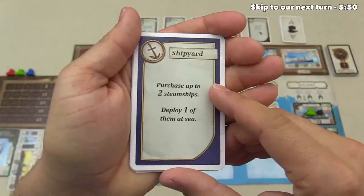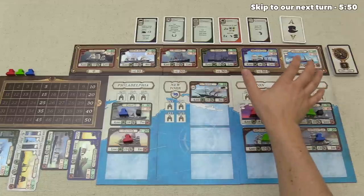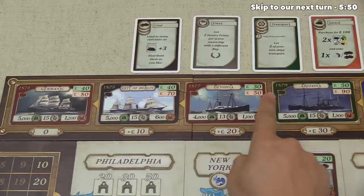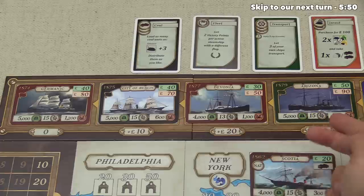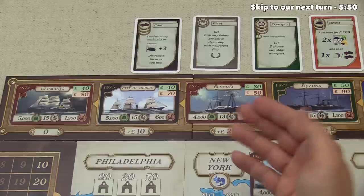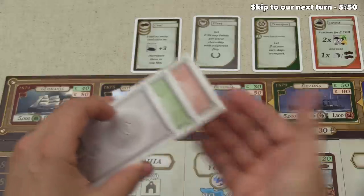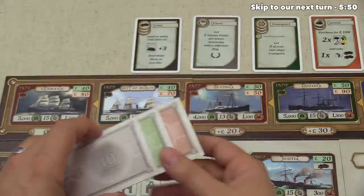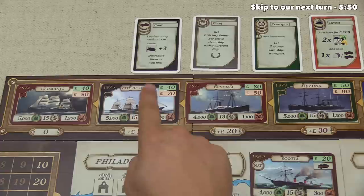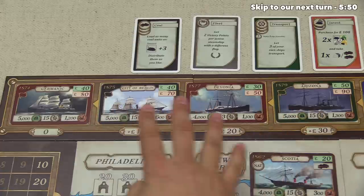This first card is the most straightforward — it says purchase up to two steamships, then you can deploy one of them out to sea. Up here is the market for purchasing steamships. When we look closer, we'll see the cost to purchase the ship in red, and also an extra fee associated with going higher up in the market. It might seem fun to buy a ship right away, but we already own a ship and we only have $80. Everybody starts with $150 and purchases one from the row, but I've taken care of setup already. With only $80, we could buy the Germanic or City of Berlin, but we'd only get one ship instead of two, and it's nice to be efficient. So maybe we're not buying a ship this turn.